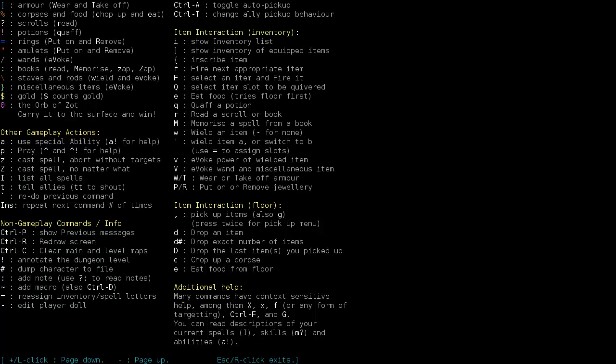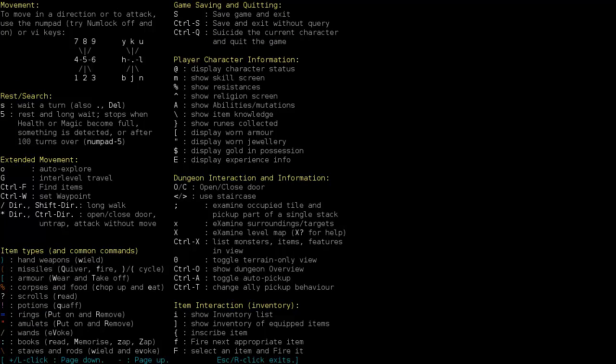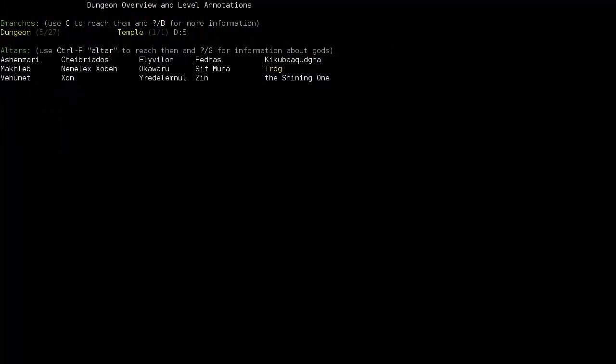I wanted to see what Dungeon Overview is. I think it's Control O actually. Yes, it is. Control O. We're on the temple, dungeon level 5. When you press Control O, it will tell you if you have actually completed the level or reached that level or not. We see we're on level 5. These are all the altars we found, and all the altars are represented in the temple. So we found them all.